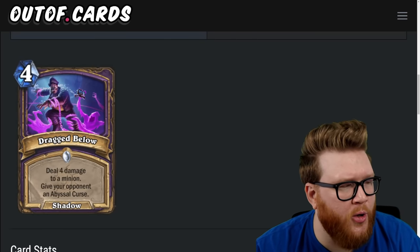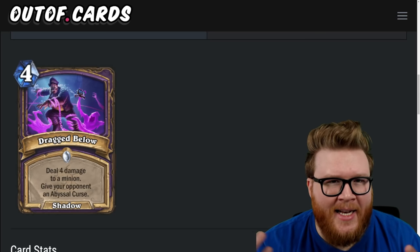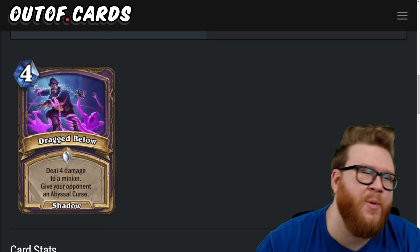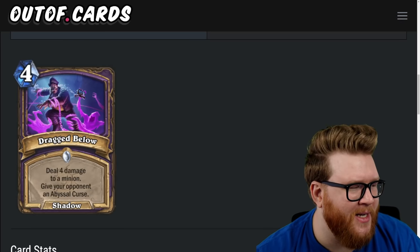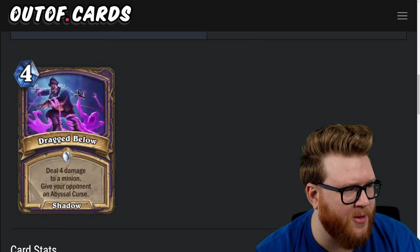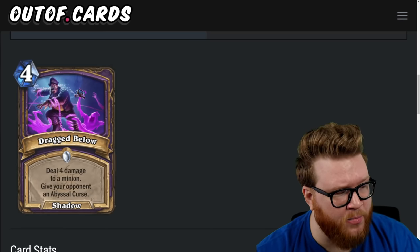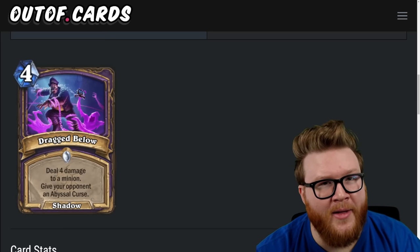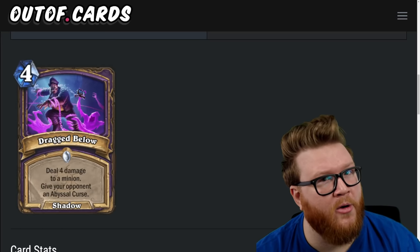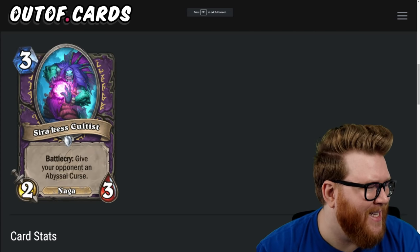Next is Dragged Below, another abyssal curse card for Warlock — four mana: deal four damage to a minion and give your opponent an abyssal curse. This is just a really inefficient curse-giver. Your opponent has to pay a tax to remove the curse, but you're paying the tax because your spell is hyper-inefficient — four for four to a minion only just doesn't hold up. I still don't see the abyssal curse thing coming together; it's going to take too long to snowball, and against aggro they'll just swarm you — two-star card.